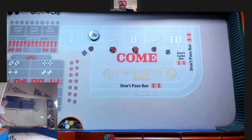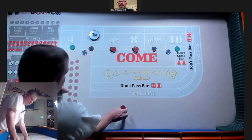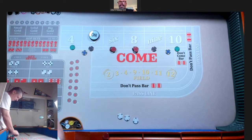Let's buy the four and ten for a quarter each. Then you owe me two bucks. Free change — eight dollars in the rack.